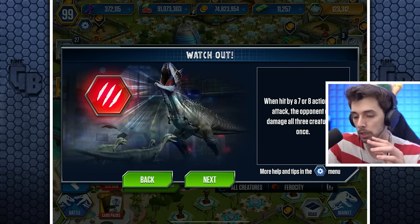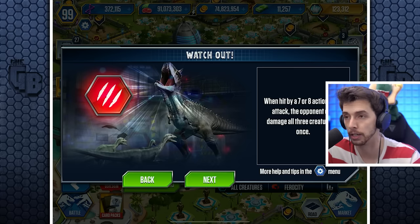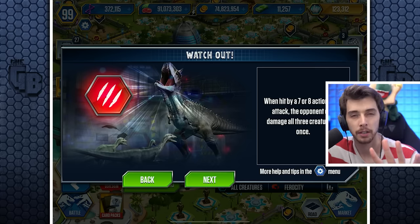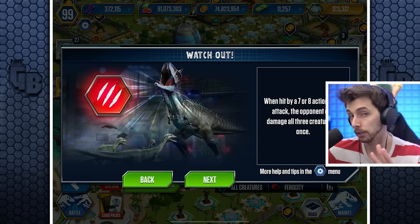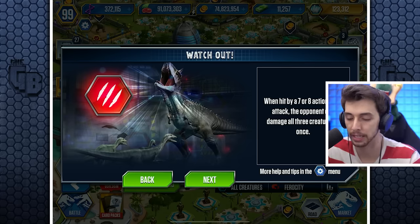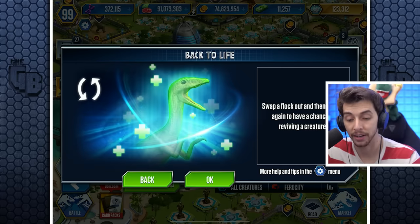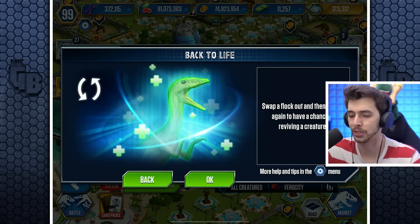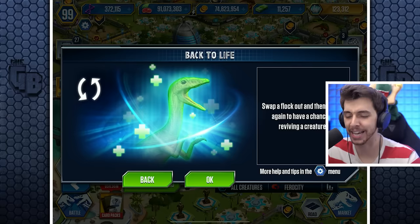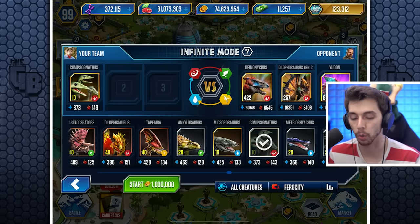The infographic says: 'When hit by a seven or eight action point attack, the opponent can damage all three creatures at once.' So as long as you always block two, you're never going to take an all-out hit. You can also swap a flock out and back in again to have a chance at reviving a creature — interesting!